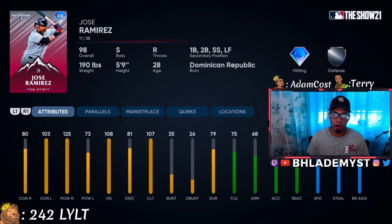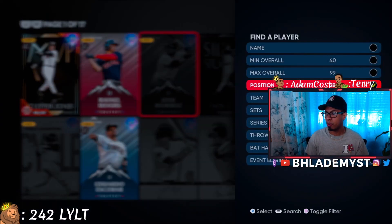Versus lefties, Ramirez has 103 contact and 73 power — he lacks pop there, but his switch-hitting and great in-game swing helps him tremendously and you'll be hitting home runs without a problem. His 108 vision carries over to Legend difficulty no problem. Fielding at 75 stays silver at second base, reaction at 78 stays silver too. Keep him at third base and once you super-factor him he'll have gold fielding and beyond-gold reaction. The 68 speed is solid, especially with 70 base-running aggressiveness.